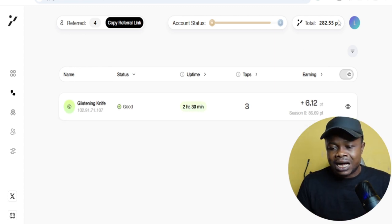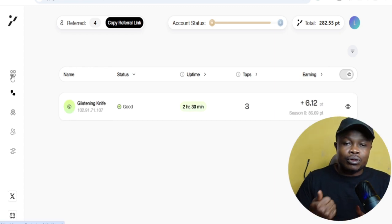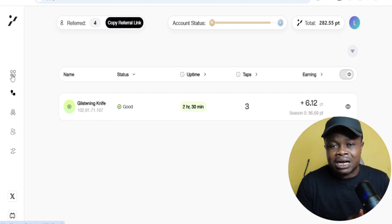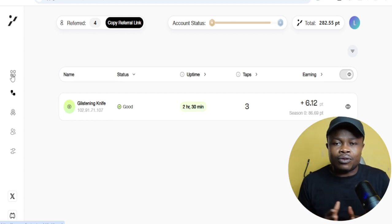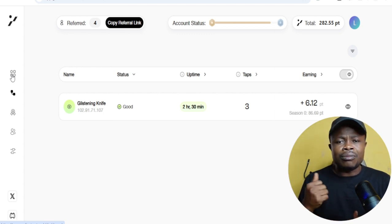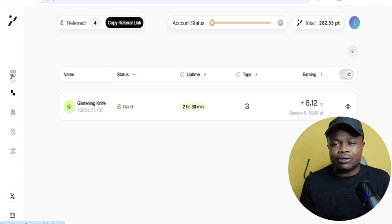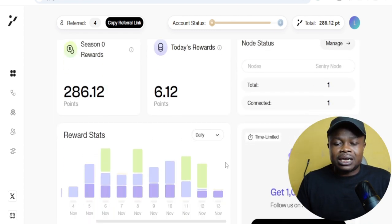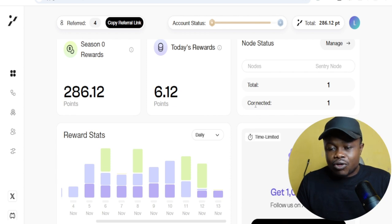The more you use your browser, the more points you earn. If you are using a phone, you need to make the Mises browser your priority — whenever you want to do something on the internet, use the Mises browser instead of your default browser. In that previous video I also showed you how to make that your default browser, so whenever you open anything on the internet it opens automatically on that browser. The more you use the browser, the more active these extensions will be and the more you will earn.